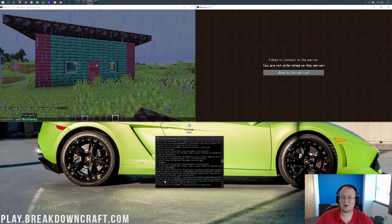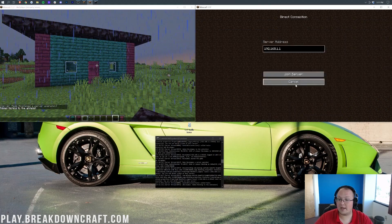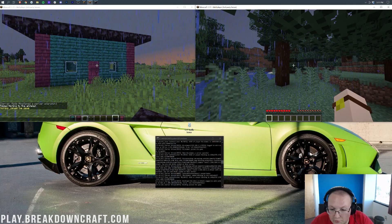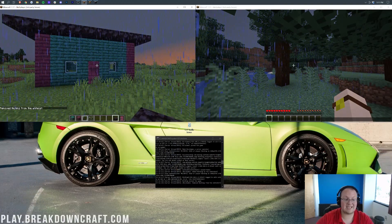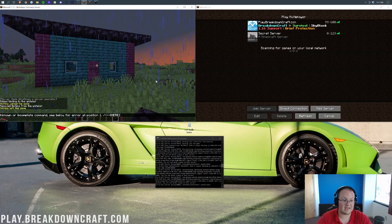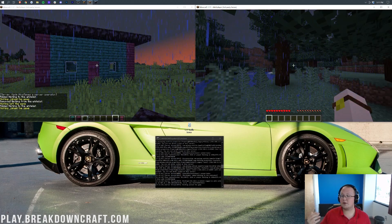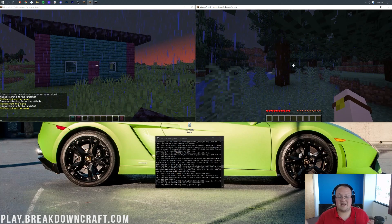If we try to join with the non-whitelisted account, it says 'You are not whitelisted' and they can't join. However, if we do whitelist add and then the username, they are added to the whitelist and can join right away. Now let's say you let somebody onto your server accidentally and you don't want them joining anymore — you can remove people from the whitelist with slash whitelist remove and then the username, for example whitelist remove Nick King. That removes the account and they can no longer join until you do whitelist add with their username again. That's how you add and remove users from your whitelist — simple and easy, and it's the easiest way to keep only your friends on your Minecraft server.